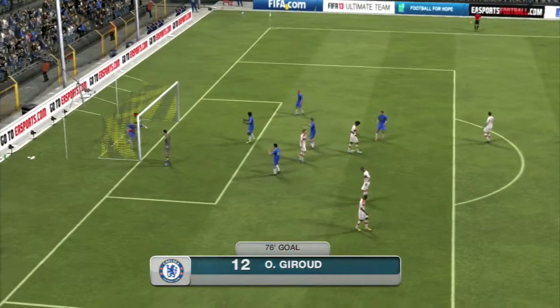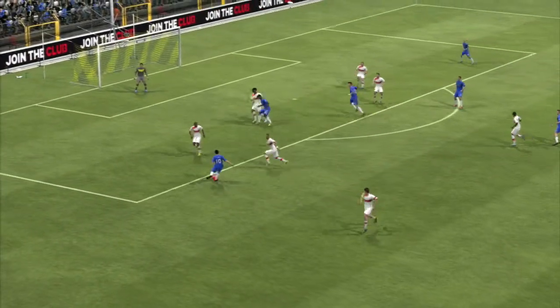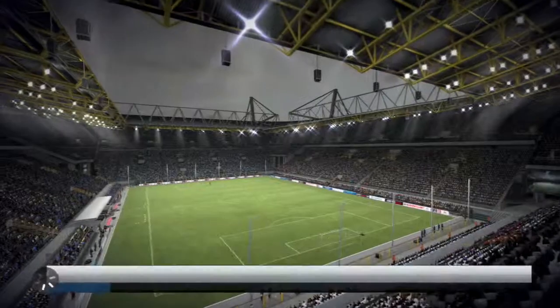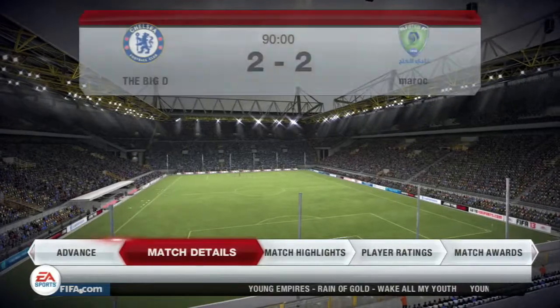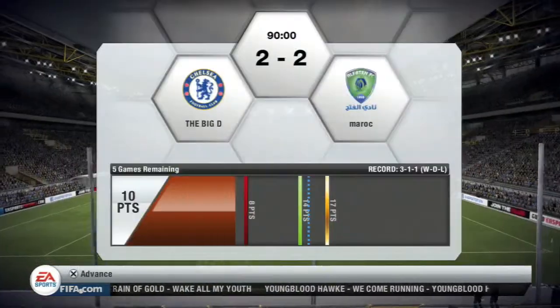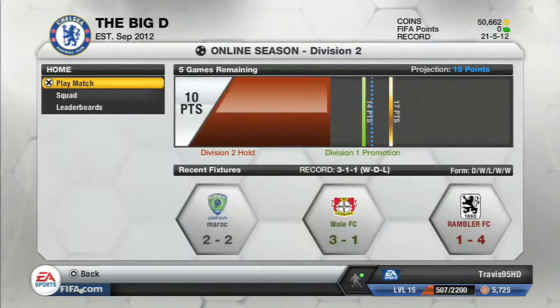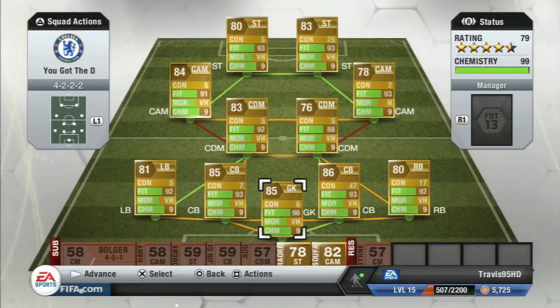We pick it up in the 67th minute, working it around the box - some nice build-up play - and eventually Santiguzola chips it into Giroud. Being the poacher that he is, he's definitely shown up in the right spots and got the right goals at the right time. This game could have gone either way - very even - and at 3-1-1 in the division, not looking too bad, looking to get a promotion out of it.